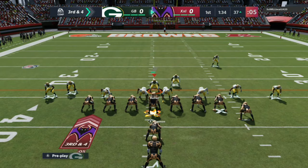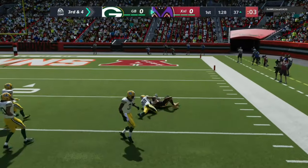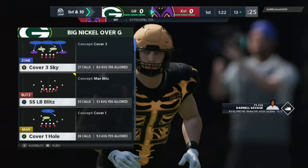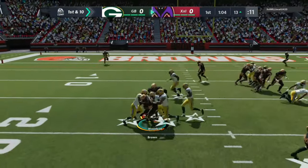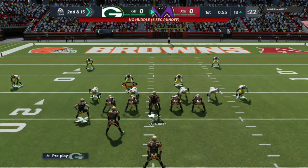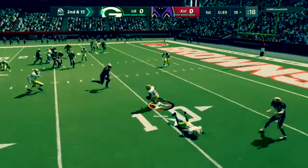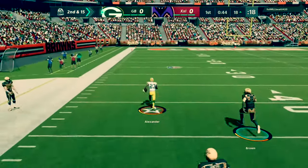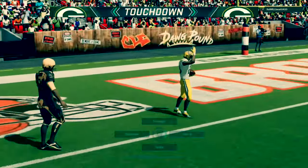He tries the corner route and somehow makes the catch — unbelievable. On third and four he hits George Kittle wide open for the conversion. On the next drive we run commit because he keeps running the same stretch play. He no-huddles and tries the RPO again — picked off by Jair! He takes it about 80 yards to the crib for a touchdown. Let's go!